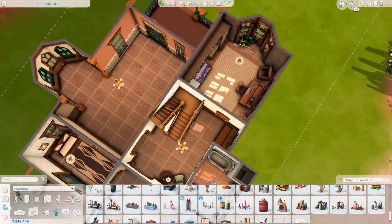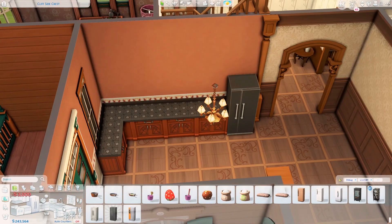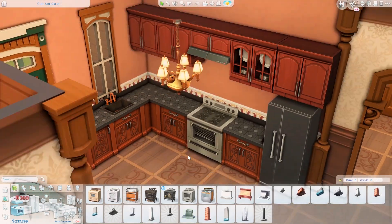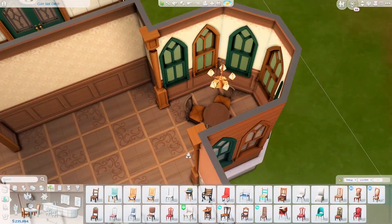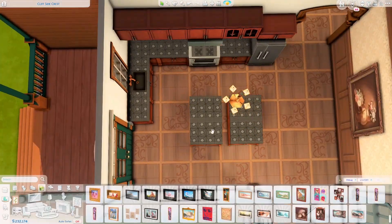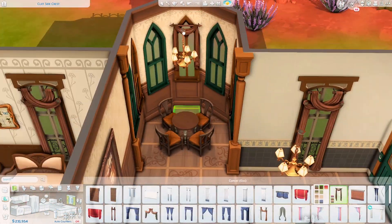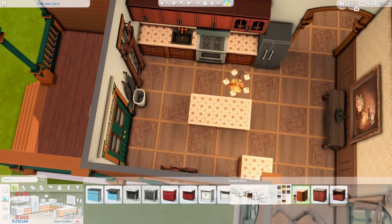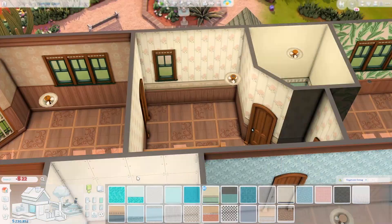As you can tell, this is one of the bedrooms. I was so stressed when it came to the wallpapers because I don't really like the options we have with just three packs plus base game — they all look very similar to one another. They have slightly different patterns but still look very similar, and I wish we had more color options, not just beige, white, blue, pink, and red. More muted greens, muted blues, or muted purples would be nice.